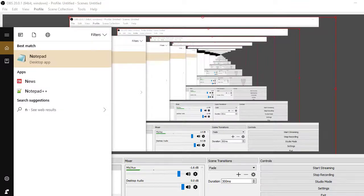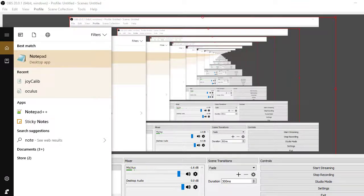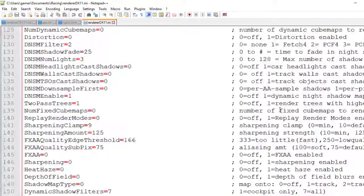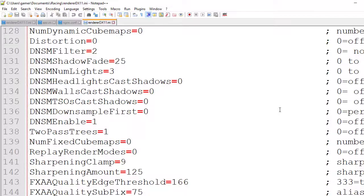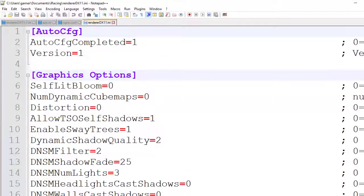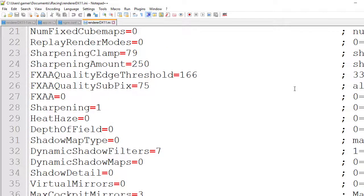I will show you what my settings are. Open your notepad. This is my renderer DX11.ini. Starting from line number 23: I use sharpening clamp at value 79, sharpening amount at 250, and enable sharpening at line 28.